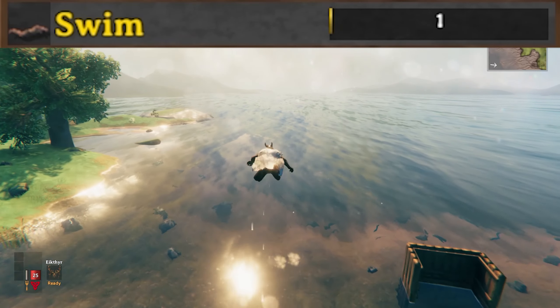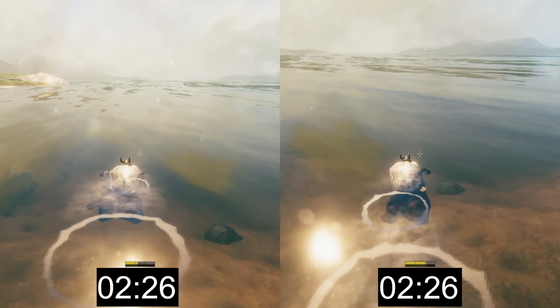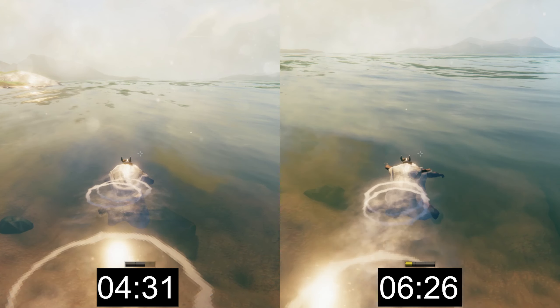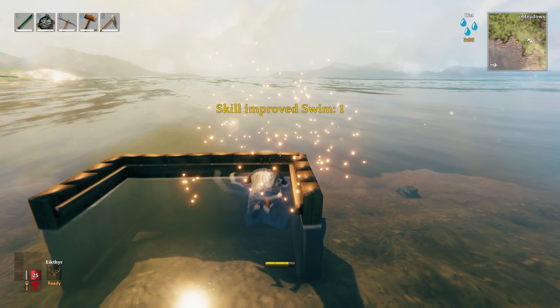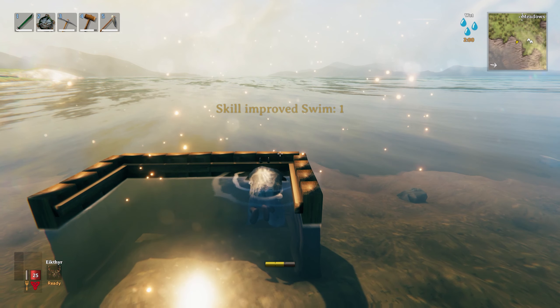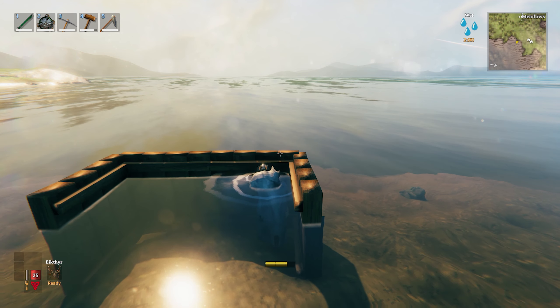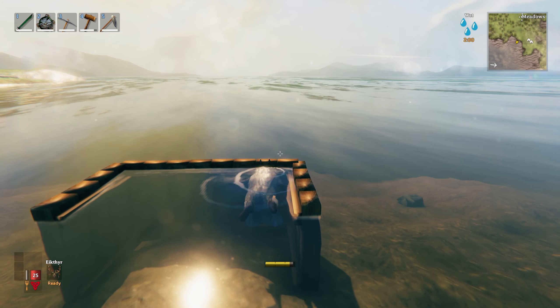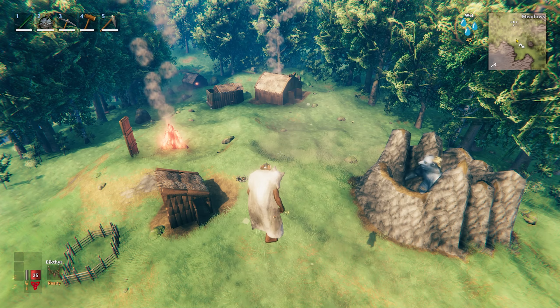The final skill is Swim. By leveling up the swim skill, you reduce the amount of stamina you use while swimming — your stamina lasts about twice as long at level 100. The fastest way to level your swimming is to set up a pool, press Q to auto swim, and if you get the height right where waves bring you up and down, you can swap between walking and swimming to recharge your stamina. And that is all the skills in Valheim — thanks for watching.